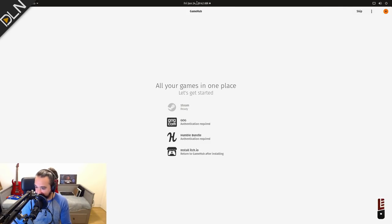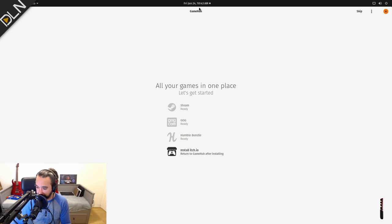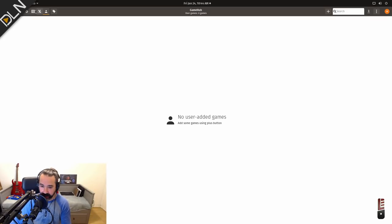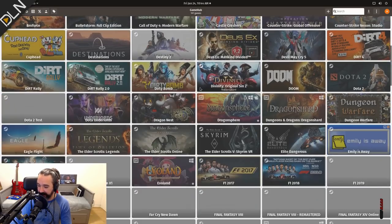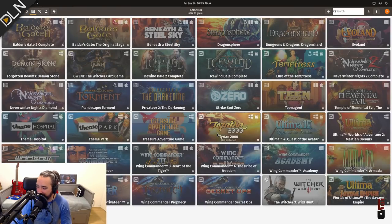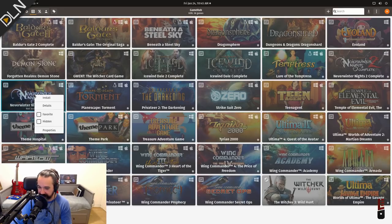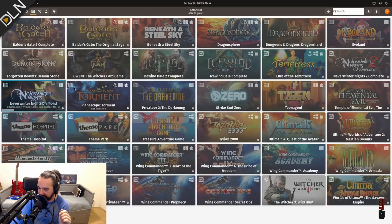We have Steam installed and it's already recognized — it read the Steam ID. So let's add Good Old Games as well, and my Humble Store account. I don't have an itch.io account yet. If we click this icon here, you'll see your entire game collection. Let's see what I've got on Good Old Games — look at these beautiful classics. Let's install Neverwinter Nights Diamond — right-click it and hit Install, choose your installer, select English, and use Wine. And boom, that's on its way.